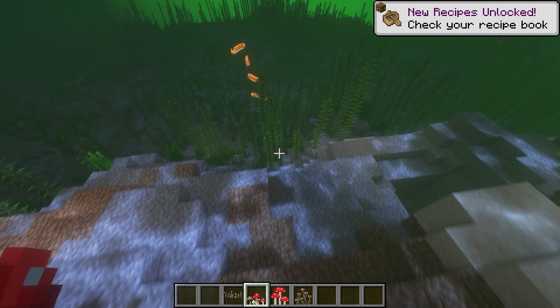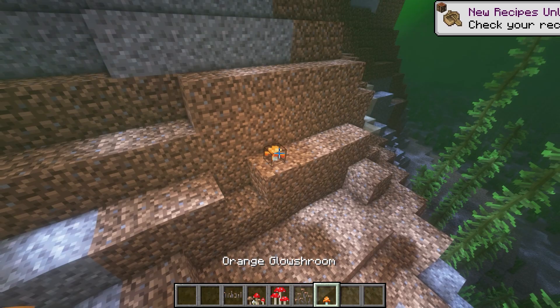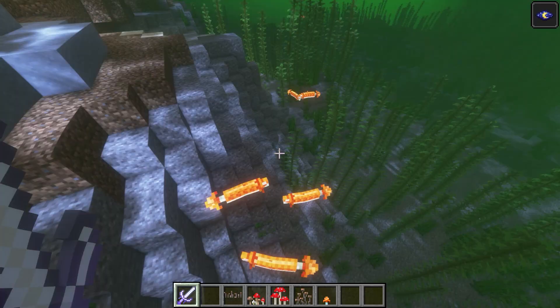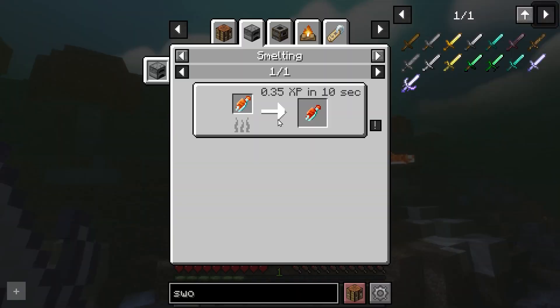Going down and taking a look underwater, we can also see glow shrooms and the glowfish. You can see them even in darkness, and we can cook the glowfish up.